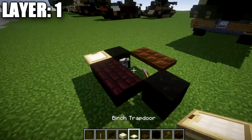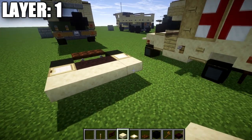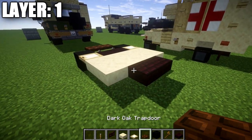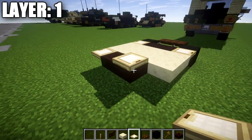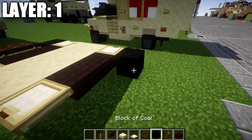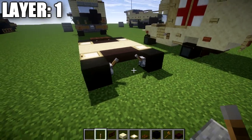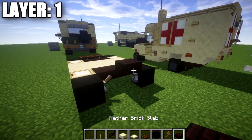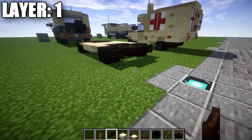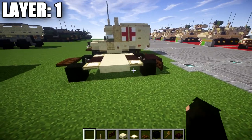Coming off the sides of those top slabs, place down a brick wood trapdoor to both sides. Place down a row of four smooth sandstone top slabs across, followed by a second row of four. Then place down a row of two narrow brick top slabs, followed by a birch trapdoor coming off the sides of those top slabs. Place a block of coal on both sides after that trapdoor, followed by a lever on the inside of those two blocks. On the back, place a narrow brick top slab, come off the lever, a second top slab, and then a dark oak wood fence gate to both sides. That completes the layer.